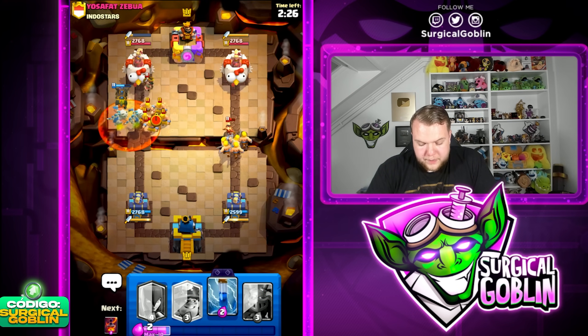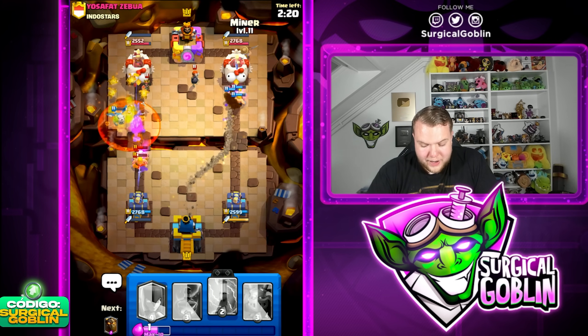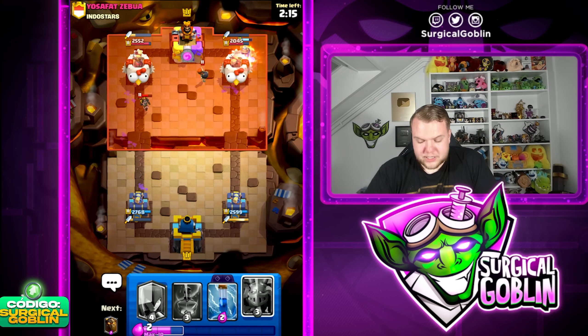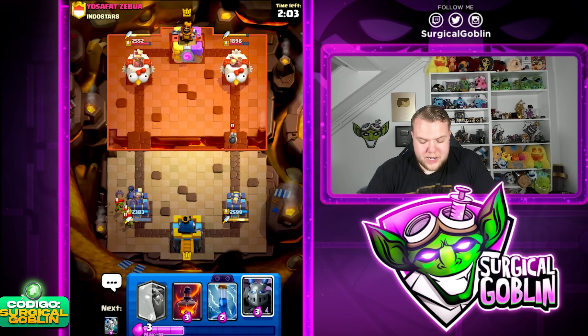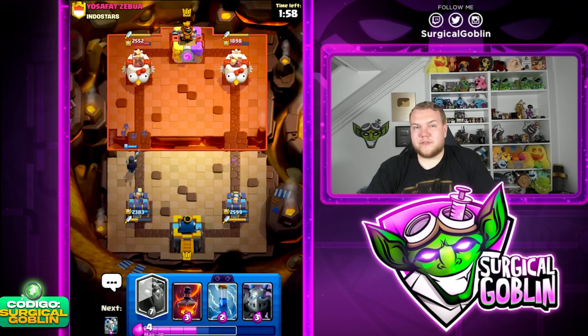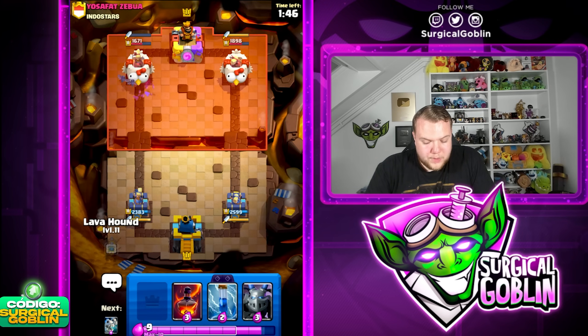Knowing he spent so much elixir on defense, you're gonna have more elixir than your opponent and you can take advantage by pressuring. That's why I went miner plus night witch left side and barbarians right side — afterwards it's easy to continue damaging or forcing more elixir. Let's go double lane push — lava hound left, barbarians right. He just spent barbarians plus a poison. The bomber was actually a really good option for him at only two elixir — great card against barbarians. Very important always when playing Clash Royale: look at the elixir trades, look at how much elixir you're investing versus how much he's spending.